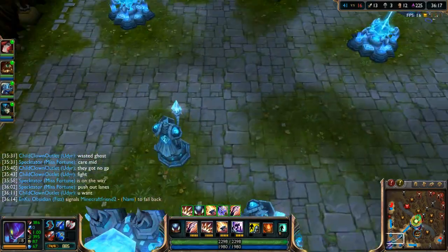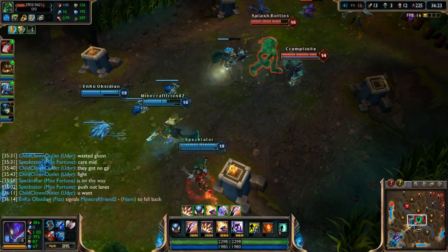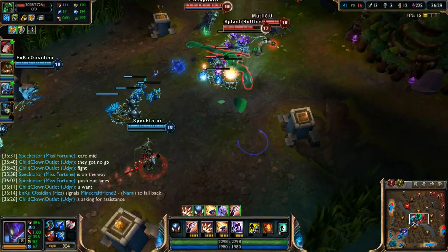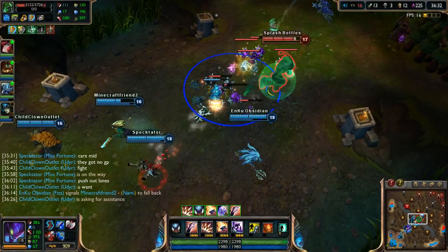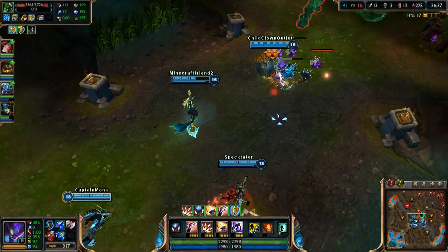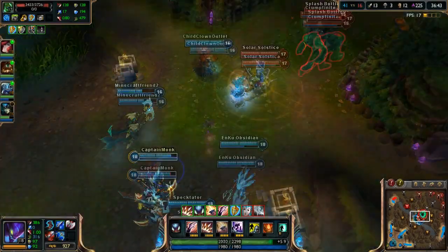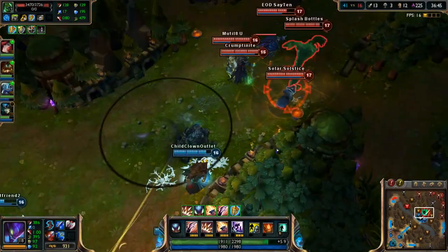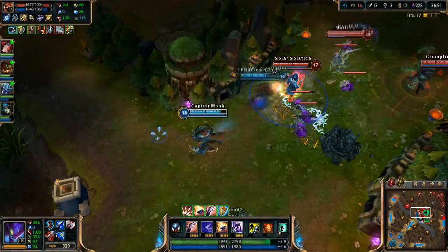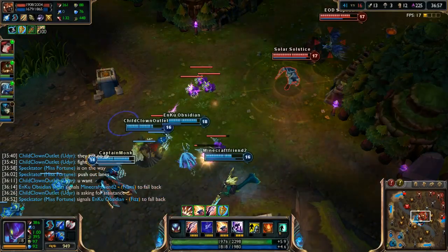The team is fighting without me — not a good choice since I have 13 of our team's 41 kills. You should always have your entire team before fighting. If someone gets caught out and your team can't help, just let them die. We toss spikes trying to hit people — we fail. We need a bit more initiation. Not sure what Gangplank thinks he's doing.